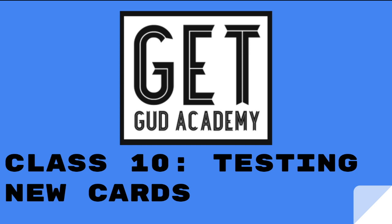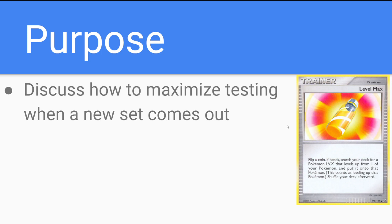You may be saying: why are we doing this? I know how to test. Well, it's a little different than general testing. We're going to talk about how to maximize your testing when a new set comes out. It's one of those classes where the teacher lectures you on how poorly the class did — except instead of the class doing poorly, content creation as a whole does a really bad job of showing how to test out new sets. No shade at anyone, because content creation is about what people want to watch, and people want to watch what turns out to be suboptimal testing most of the time.